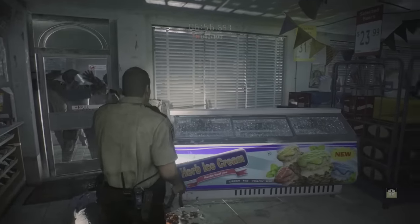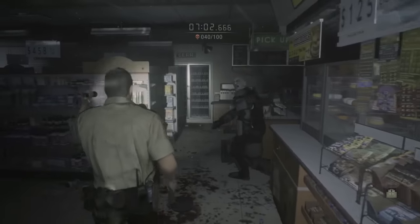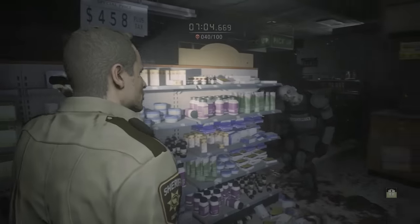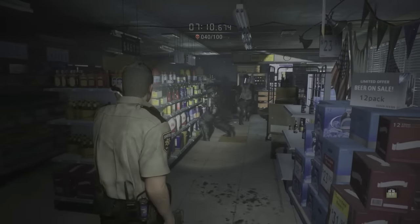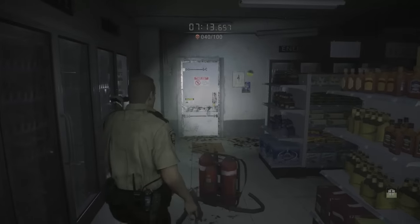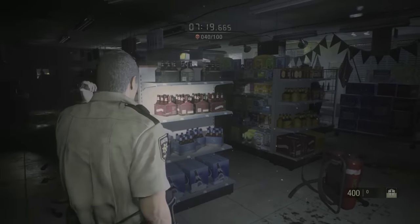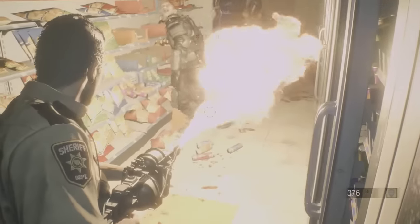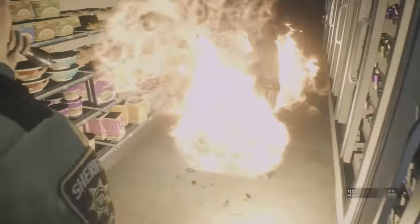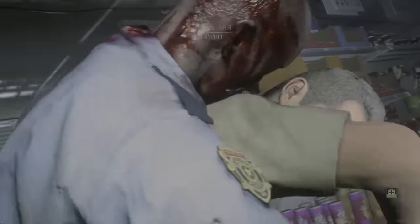This horde has two armor guys that come in the front door and a police officer. If you don't kill any of the three, nothing happens. Once you kill one of them, two more armored guys come in the back door and things start to get crazy. I was testing that out — I was hoping the guys would pop in the back door so I could get them all with that red tank. But unless you take out one of the three, they will not continue to spawn.